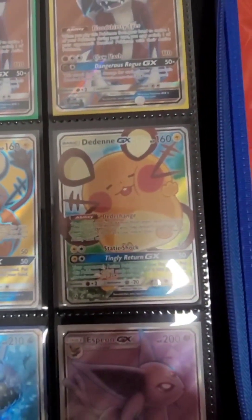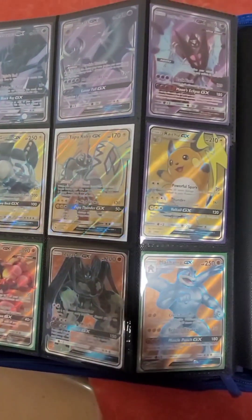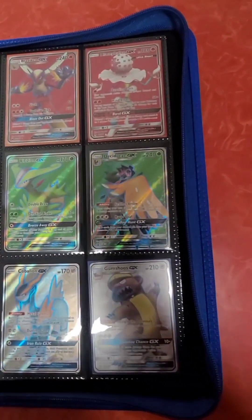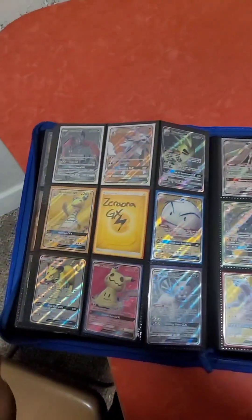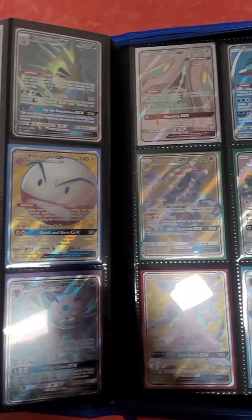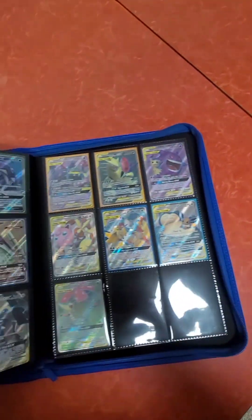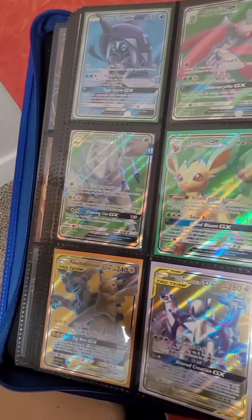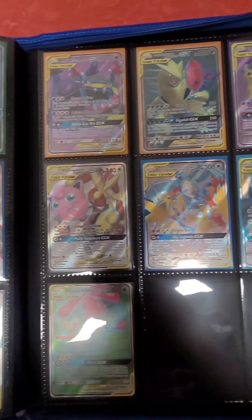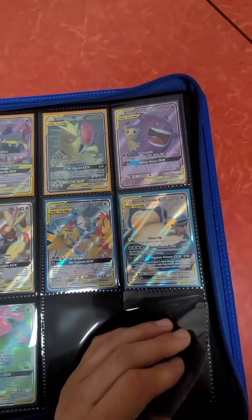Such a cute little Dedenne from the Trainer Toolbox. Sad that I didn't get more. I'm missing quite a few full arts from different sets. That Zoroark Aura is actually in a deck, so it's just a spot keeper. Some Ultra Beasts — do we have fans of Ultra Beasts? I actually do like the Ultra Beasts. I would have to say Naganadel was my favorite because I built a deck around it when it was around. The Bird Trio. Snorlax and Eevee taking a nap.